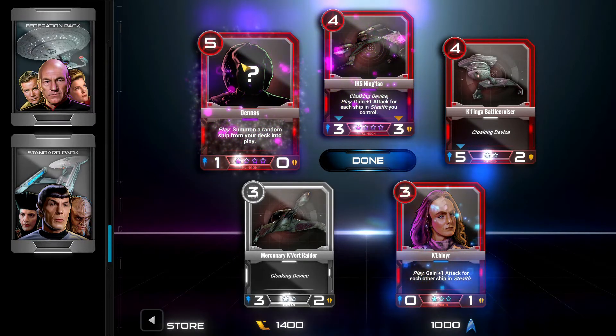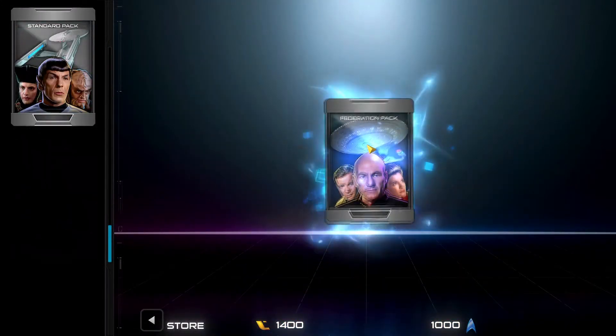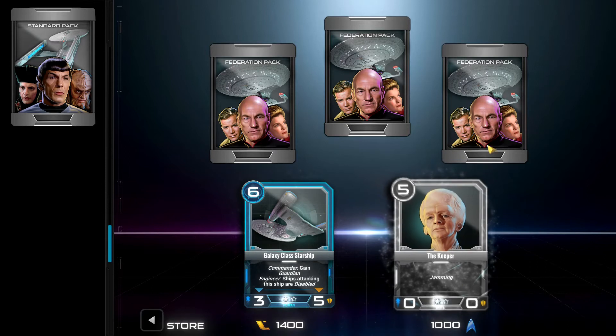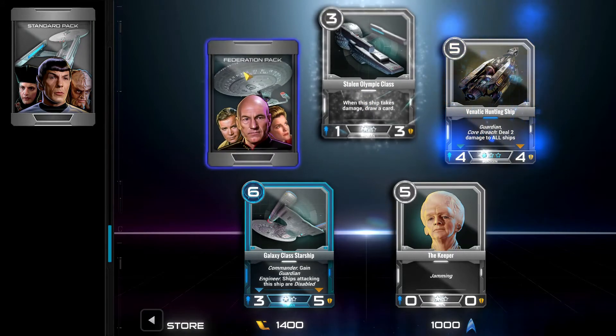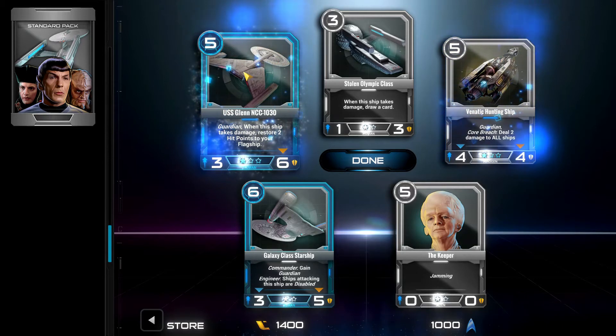This is early access, so there's some artwork that isn't completely done yet. Somebody - run the ship from your deck into play. With the Federation pack, we have the Galaxy class with Commander and Engineer slots. Commander gives Guardian; Engineer means ships attacking the ship are disabled - that's how you choose between the two options. The Keeper has jamming. The Venatic Hunting ship is a 4-4 with Guardian and Core Breach - deal two damage to all ships. The USS Glenn NCC-1030 has Guardian - when the ship takes damage, restore two hit points to your flagship.